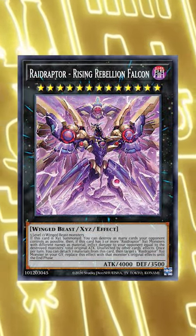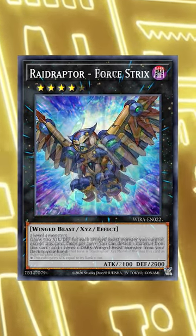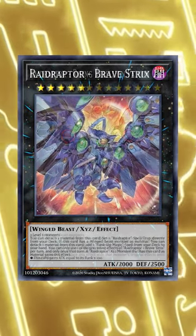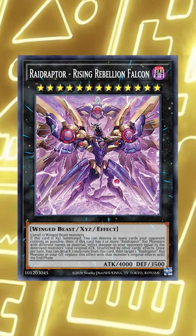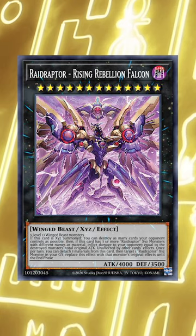For example, if I'm trying to summon Rising Rebellion Falcon, I would be using Raider's Knight, Force Strix, and Brave Strix as materials. 4 plus 4 plus 5 equals 13 — there we go, Merry Christmas. Now I can summon my Mega Ultra Chicken and blow up your whole board.